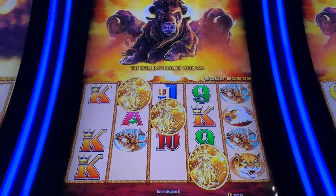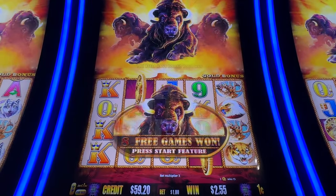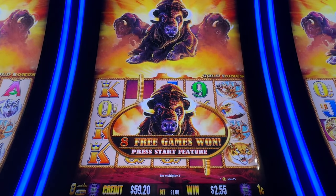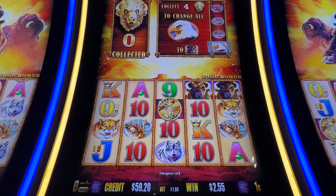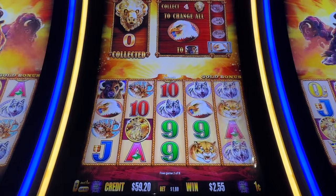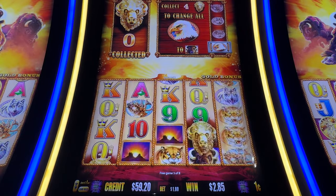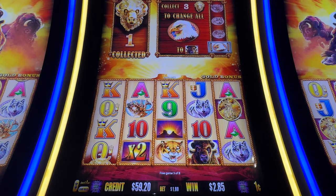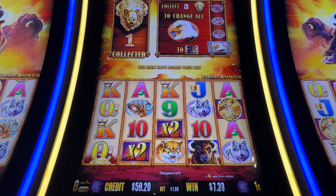Want to zoom out? Alright, get that set up. Reverse bonus. Come on, coin. We need two for a re-trigger. Three. Mom's rooting for wild. How about a three? No four-liners. Two.